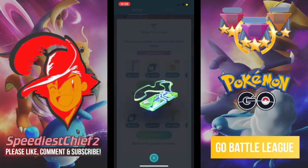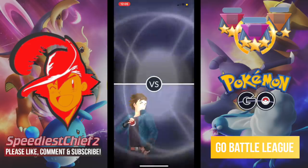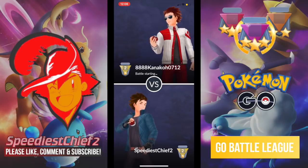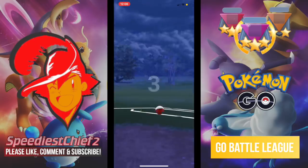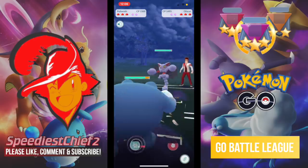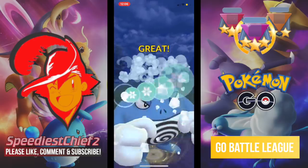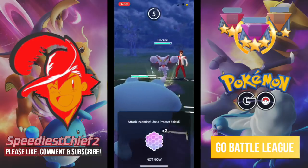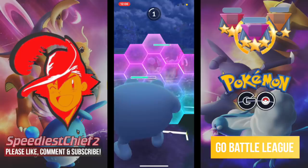We're going to go in with that same team of Poliwrath, Skarmory, and Sableye. Right now trainers, we are undefeated. I'm going to decide to leave my Poliwrath in, and out comes Gliscor. Gliscor is an interesting Pokemon — this one is running Wing Attack, and my health is ticking down pretty quickly. I do go for the Ice Punch because Gliscor, being a Ground and Flying type, is actually very, very weak to Ice. So Poliwrath has some great coverage. I recommend Mud Shot, Ice Punch, and Dynamic Punch as the moveset.